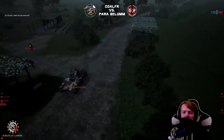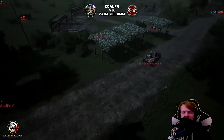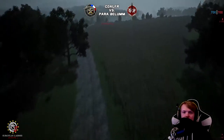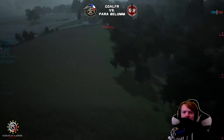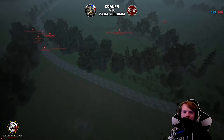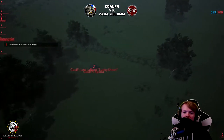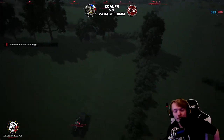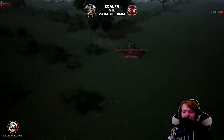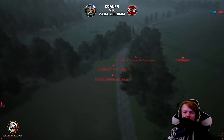They've got the command car rolling out with a squad. They've got a Panhard. I believe that's the Renault something. There is a second tank — so there's a Panhard, a Renault, and a Matilda. Very, very strong tank there. Cole FR immediately having a huge advantage by getting probably the strongest tank in the Chapter 2 lineup.